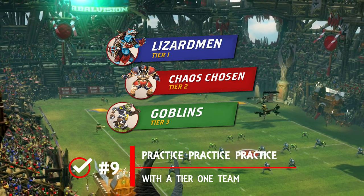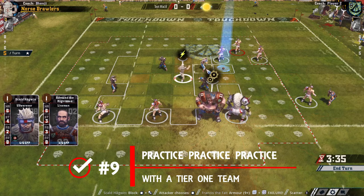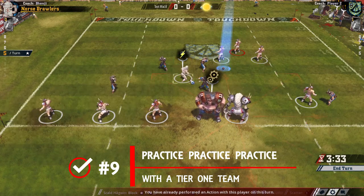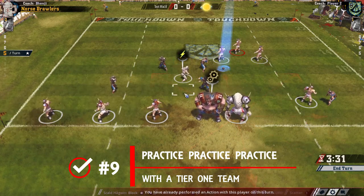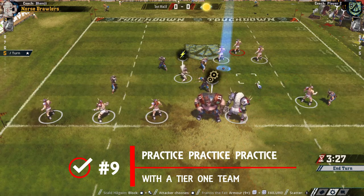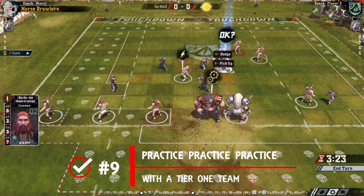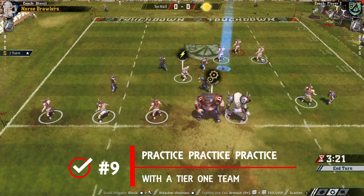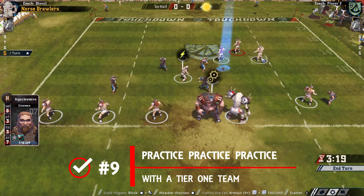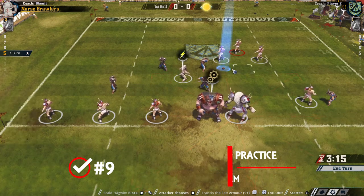Because you need to be so methodical and limit the number of mistakes to succeed even at casual level, that forgiving nature serves two positive purposes: one is that you won't constantly be chasing the ball, so you should have roughly equal attacking and defending time; but also no one likes losing consistently when trying to get into a game, so do yourself a favor — don't make life hard for yourself and pick a decent team.